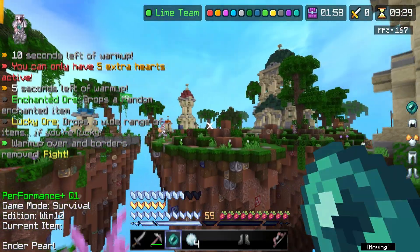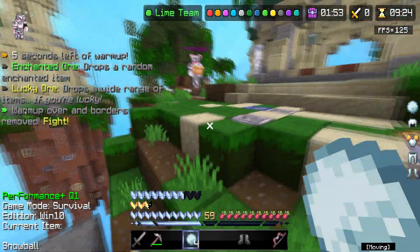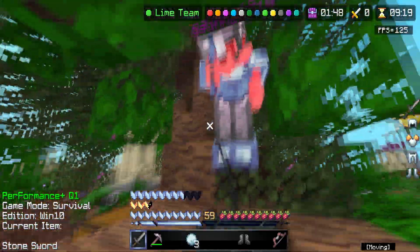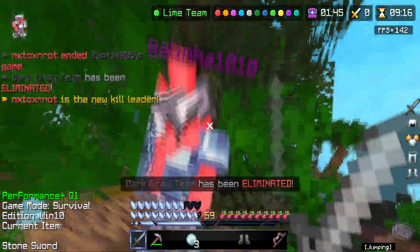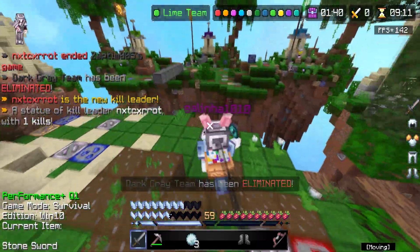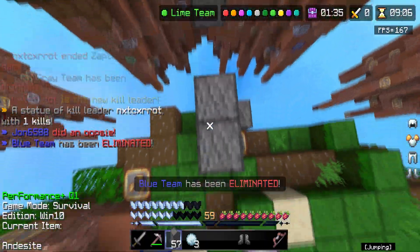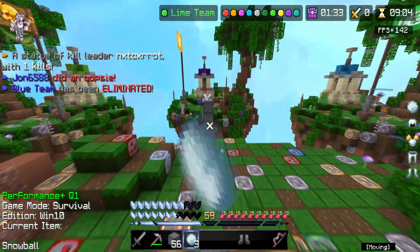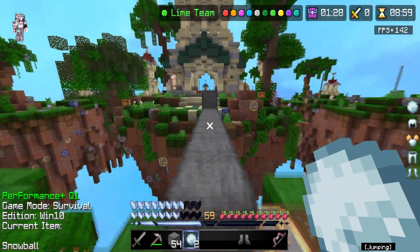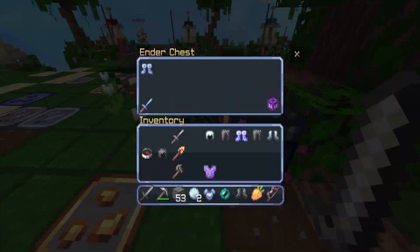We gotta go — this guy's already bridging. I'll let him bridge since I don't really have blocks. Got his armor, he can't even hit me. He ender pearled away so we had to chase him down. We got him — couldn't get the armor, but as long as we eliminate our enemies, that's all that matters.